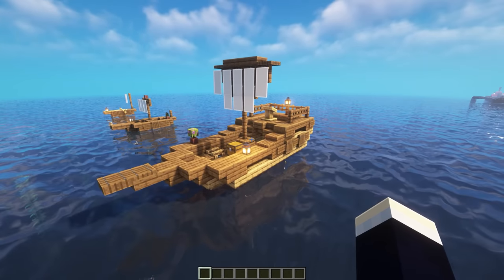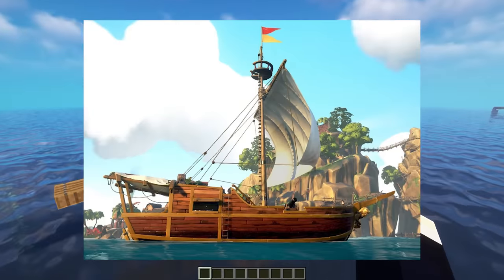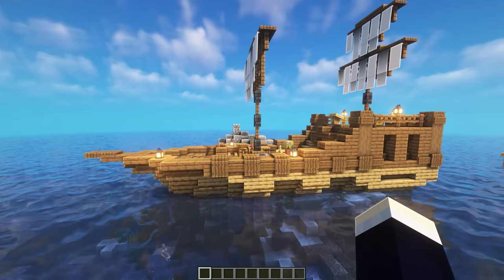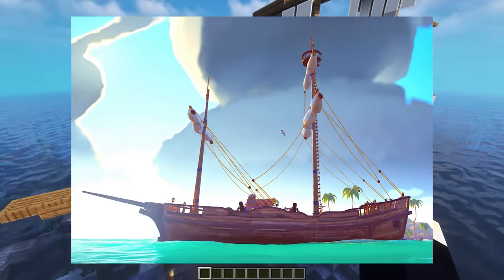For the third design, we have a bit of a bigger ship here. This one is actually modelled after the sloop from the game Sea of Thieves. It's not exact, but it closely resembles it. And now for the final ship, the biggest one, we have the brig or the brigantine, which is also modelled after the brig from Sea of Thieves.